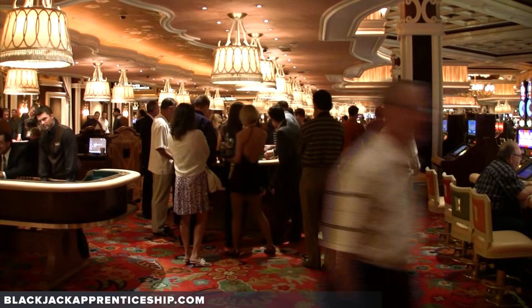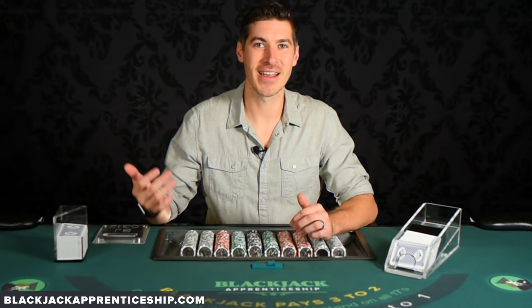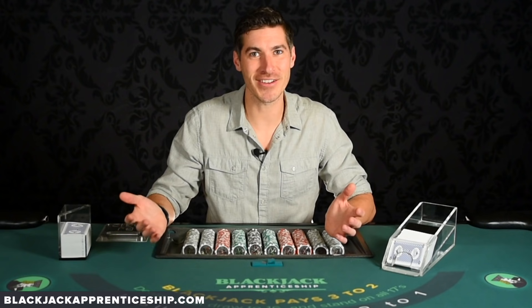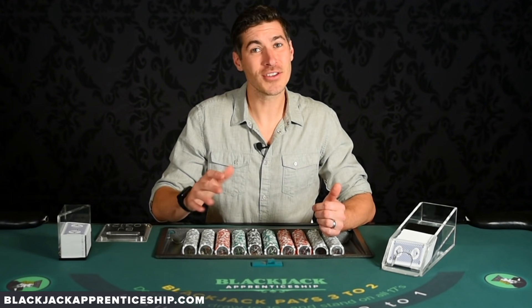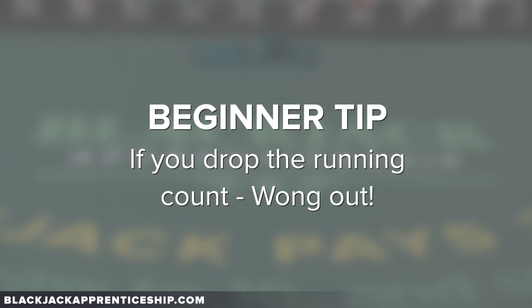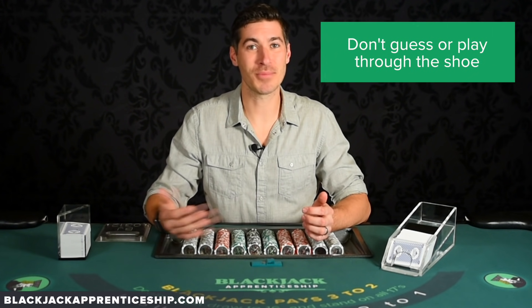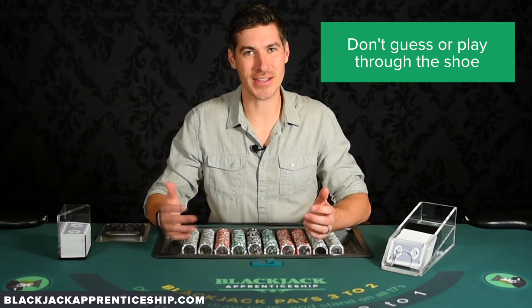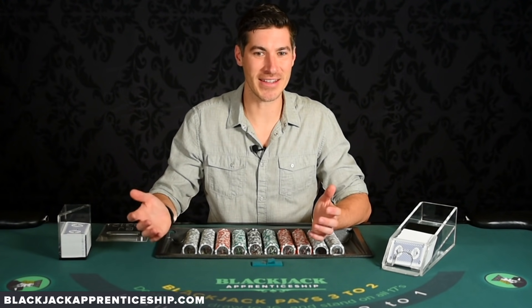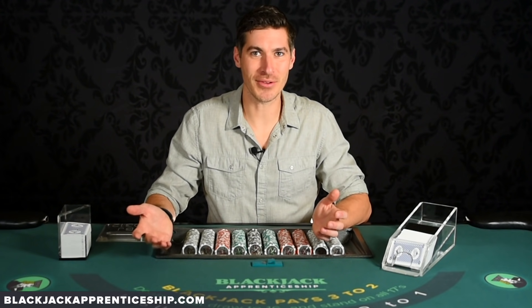If the count's going negative, just find an excuse to leave the table — go get a drink, go to the bathroom, say you're going to sit out, wait for the shuffle, whatever it is. I use all those excuses all the time. It doesn't look odd, and even if it does look odd, get over it. You're a card counter, not a gambler. Also, if you drop the running count, you've got to wong out. If you're thinking it was seven and now you have no idea what it is, don't just guess. Don't just play through the shoe playing basic strategy — you're just wasting money. If you don't know the running count, step away from the table, sit out, or say you need to check your phone. Just don't sit at the table continuing to play when you don't know the running count.